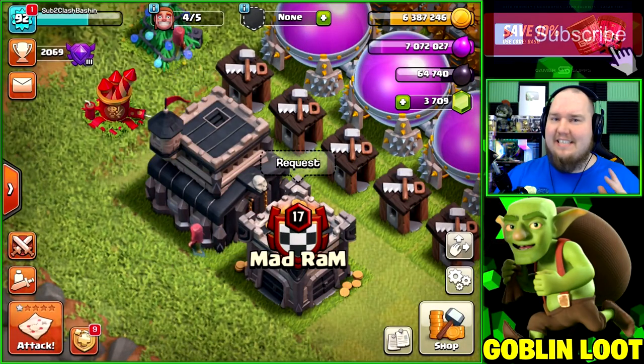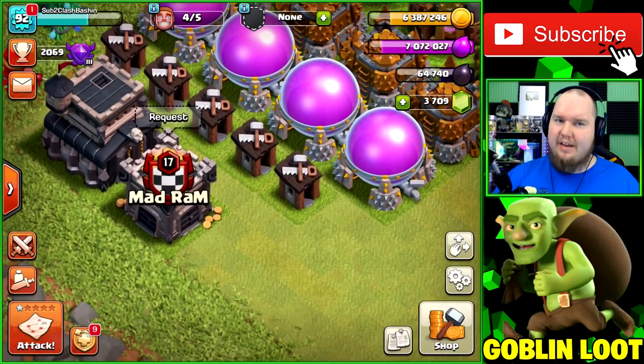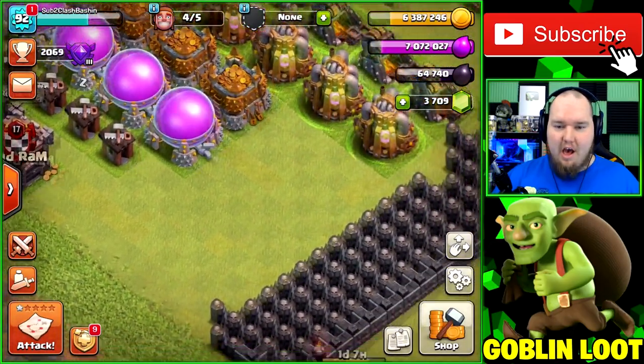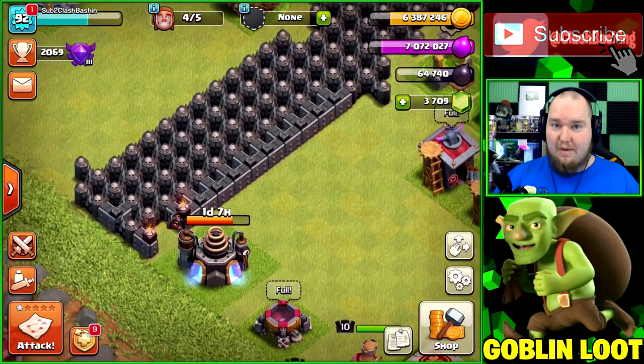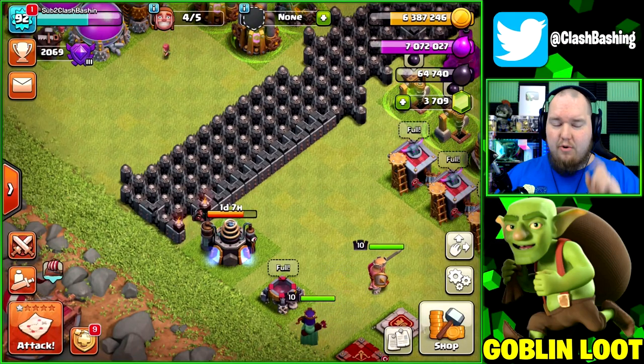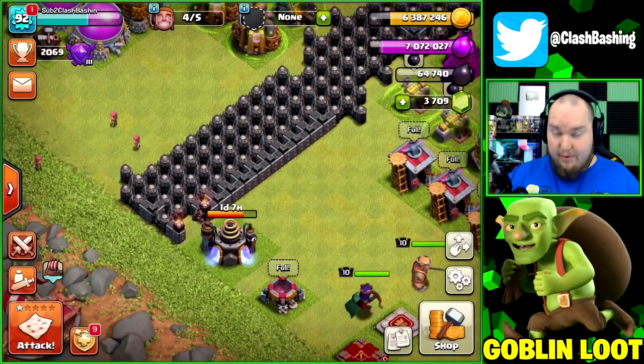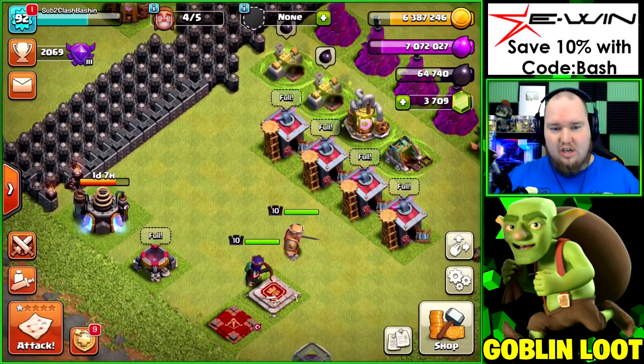What's going on, Clash Bashers? Rocky here! Today we're back on our Town Hall 9 let's play account and we're going to be doing something I used to do way back in the day. We're going to boost up for a full hour and see how much loot we can get using mass goblin slash goblin knife, hopefully getting 40,000 dark elixir, tons of gold, and tons of elixir.